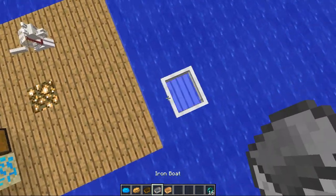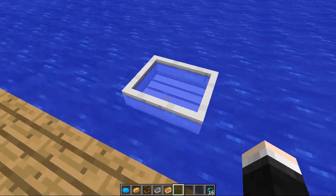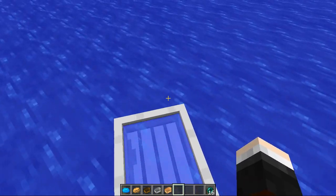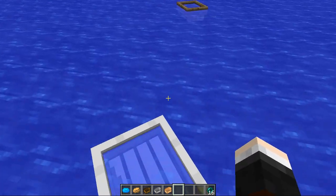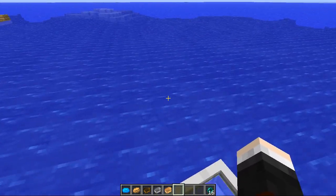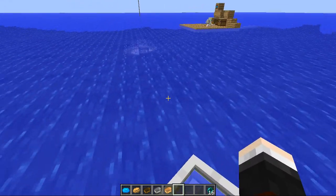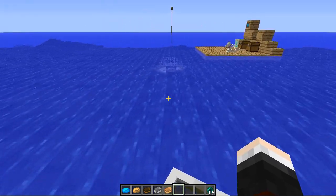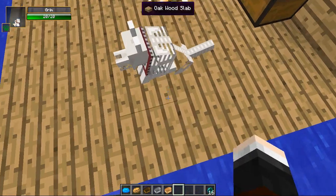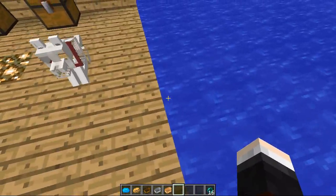Let's try out the iron boat and see if it's any quicker. It looks very nice — all white and iron shaped, beautiful. It's a little bit quicker and a little bit easier to steer. Now, what I want to show you about durability is if you run it straight into something, it won't explode into its material straight away. It didn't break. And if it does break, it will drop iron for you. So that is the iron boat.